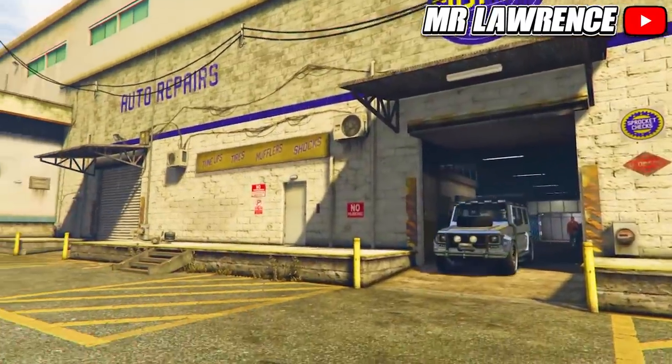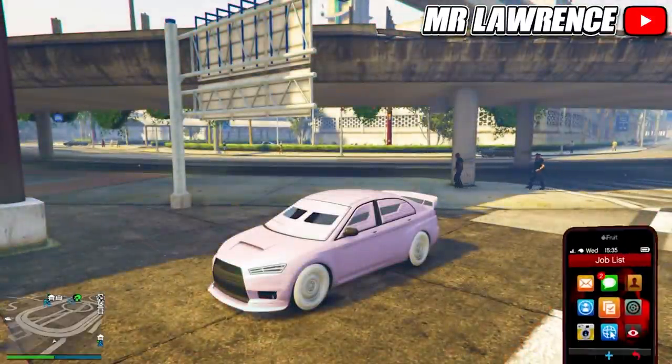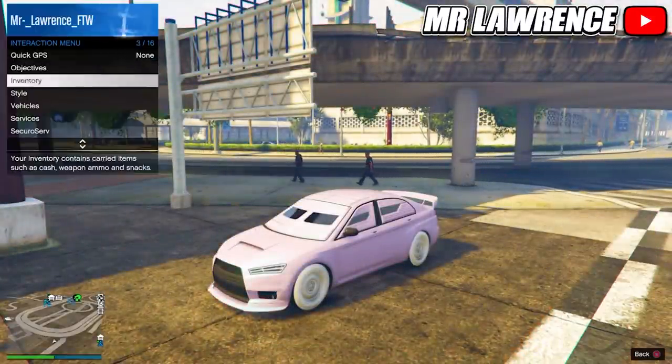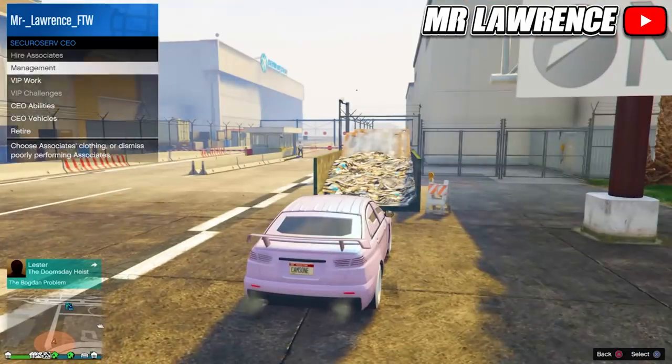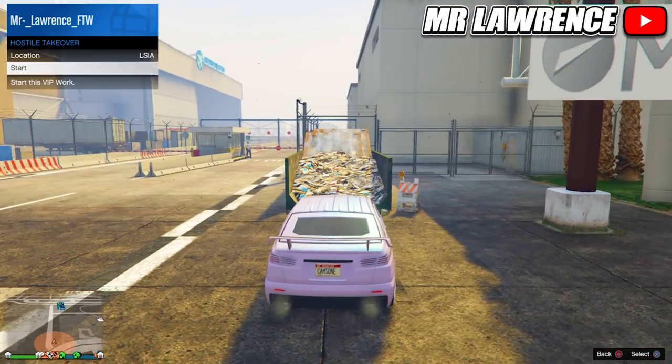The second car is the FIB Buffalo. To get this one, come over to the airport. You'll also need to have any invite in your phone. Then register as a CEO or VIP, go to VIP Work, and start Hostile Takeover — make sure the location is set on LSIA, the airport.